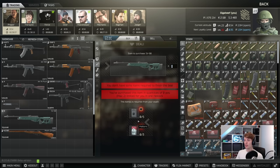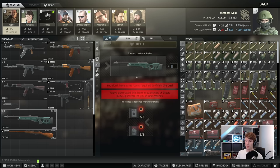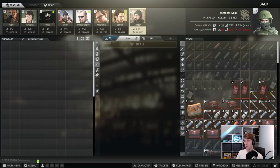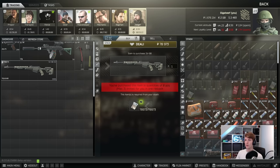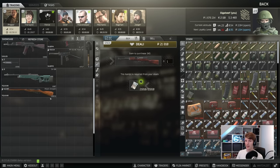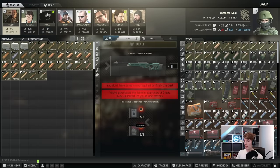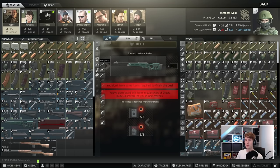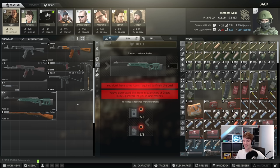The SV98 barter is generally not really worth it — you're probably better off just picking up a Mosin in cash. But if you want an SV98, there's one here. There's actually a nicer version later at Jaeger 3. The barter requires Apollo cigarettes and Marlboros, so it probably costs about 50k. The reason people normally buy this is because they're trying to do Peacekeeper's task of dropping it off on the pier and keep dying.